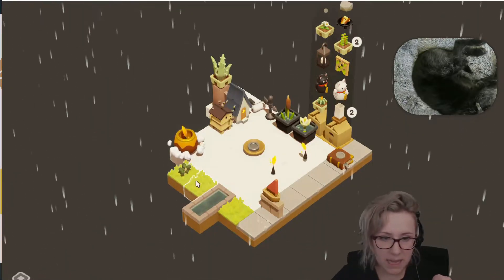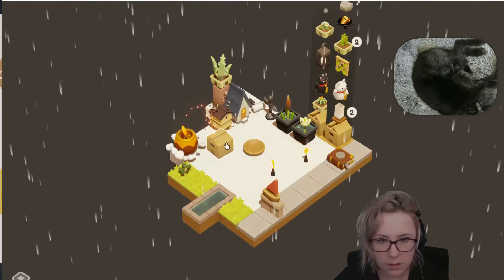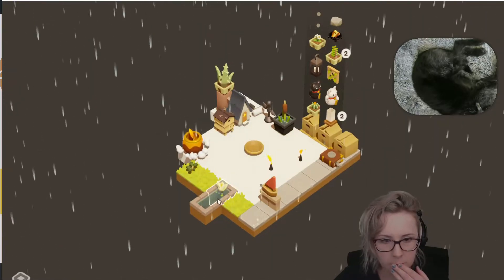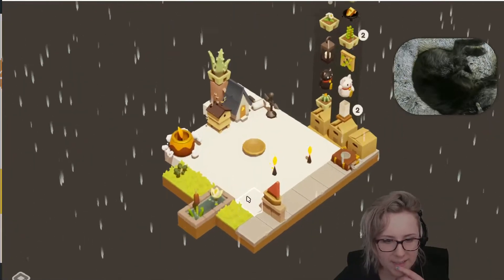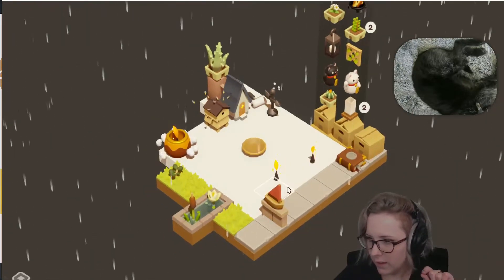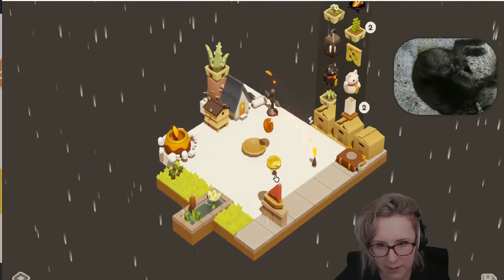Look, it planted my flower in there — in the grass! Oh, that's cool, so you can put the water plants inside the well. Yeah, we can make a pool and then make like a water plant garden.